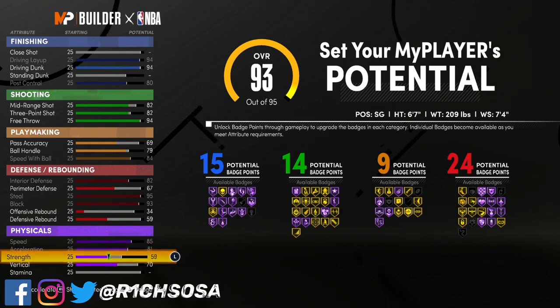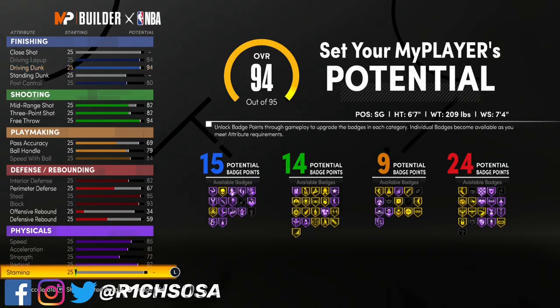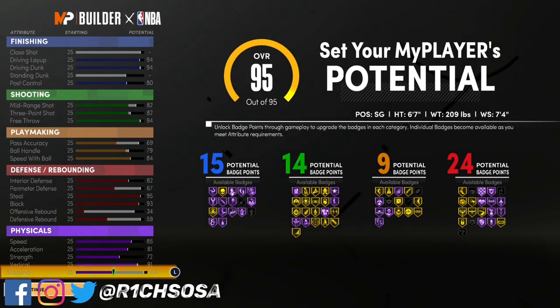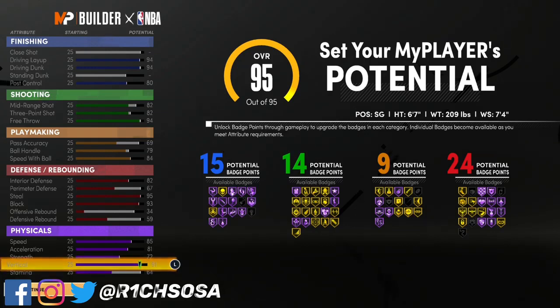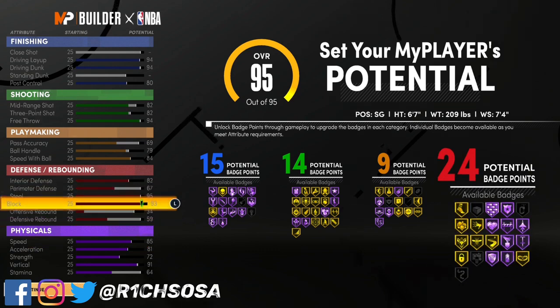For the physicals it's going to be looking really nice — we're going to be able to max out our speed, acceleration, strength, and also our vertical. For the stamina it really comes down to what you want, but I'm going to put it to at least a 60, going up to a 64. And this is only the first version of this build.